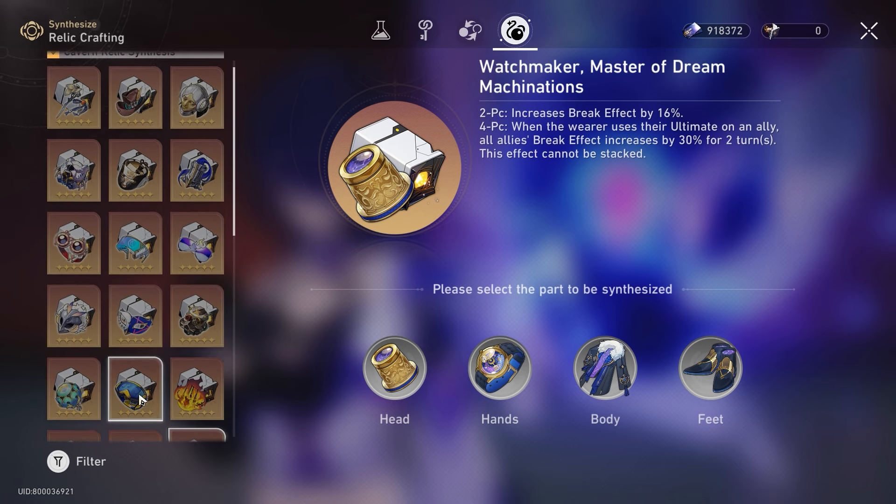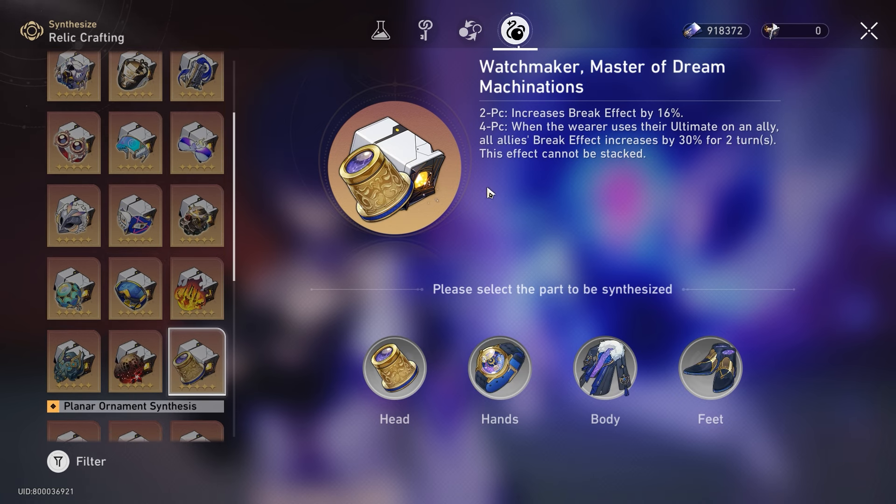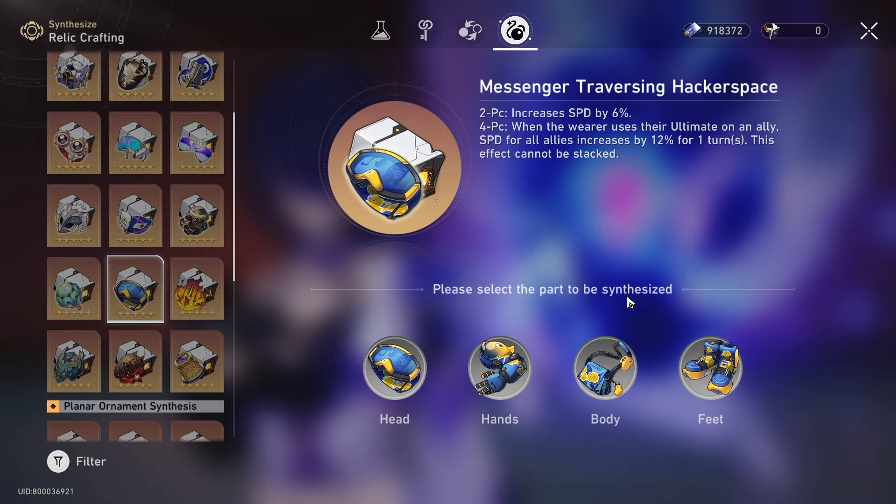Some people are planning to go for a four-piece Thief of Shooting Meteor. I think this is okay, but for a more general build where you don't need to care whether you're bringing Gallagher into fire weakness enemies, the 6% speed just offers a lot more versatility. Because you're probably building your team composition based on your DPS, you want your sustain to be as general as you can. My recommendation is Messenger Traversing Hackspace. One thing to note is you can't use the four-piece here — his ultimate doesn't apply on an ally, it's an attack on the enemy. Same for Watchmaker Machinations — it's also not an ally. Unlike other sustains like Lingsha and Natasha, his ultimate is not used on an ally.